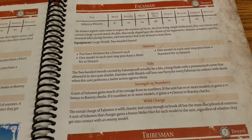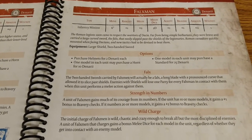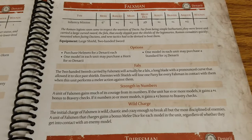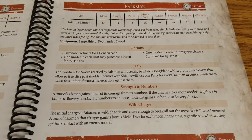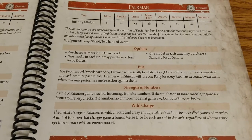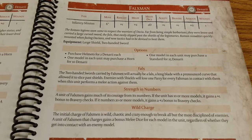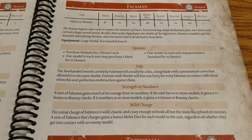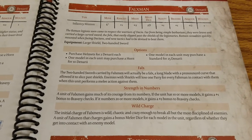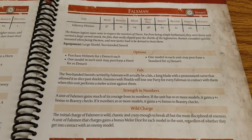Moving on, we come to the Falxmen. These guys start off at basically twice the cost of the Nobles — 12 denarii base cost. For that you get a large shield and that two-handed sword. Per the FAQ, you basically get to use the shield against incoming missile attacks but then switch to the sword when in combat. No armor to start, but they have plus two melee and two melee dice as you'd expect from a mainly close-combat-focused unit. They also have Strength in Numbers and Wild Charge, so don't be fooled by that plus one bravery if they bring the numbers.